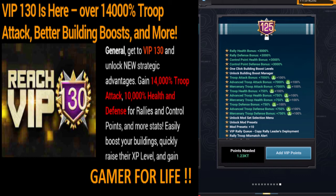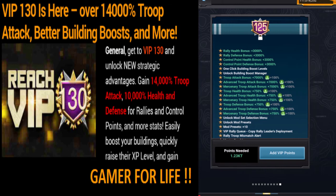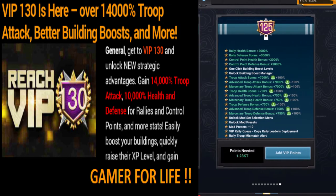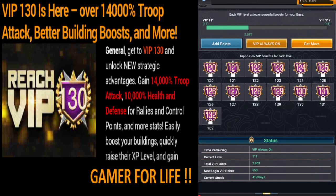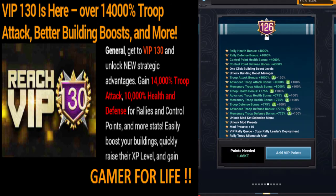Level 126 is almost the same — attack is 8,000, and health and defense is 775. Level 127 is 9,000 attack — they added 1,000 — and they've also added health bonus 5,000. Control point health and defense is 5,000 as well, so it will be 10,000 if you're working on control points.